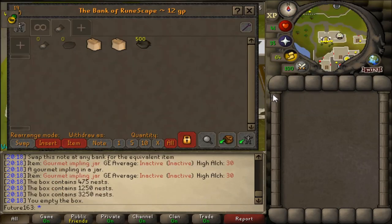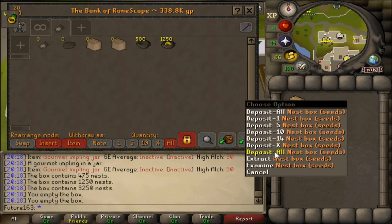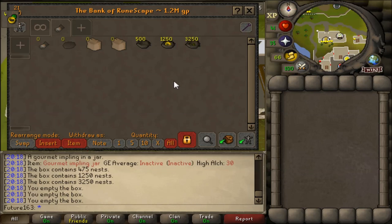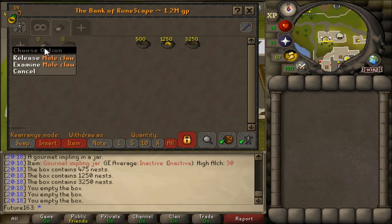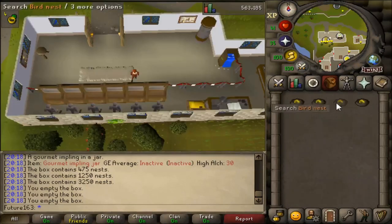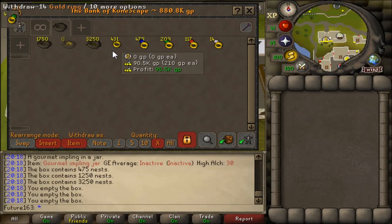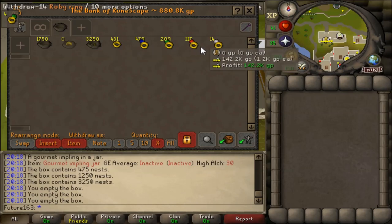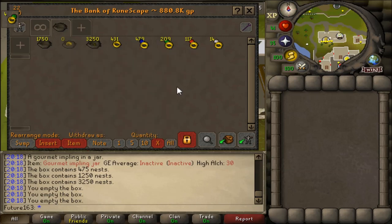You're given three boxes which you can empty with one click into the bank. So you can see 500 empty nests, 1,250 ring nests and 3,250 seed nests. Here we are finishing off the ring nests — we get all these lovely rings. I actually get more sapphire rings than gold, which is surprising but very good, because sapphire rings are probably one of the better ones over gold for rings of recall.